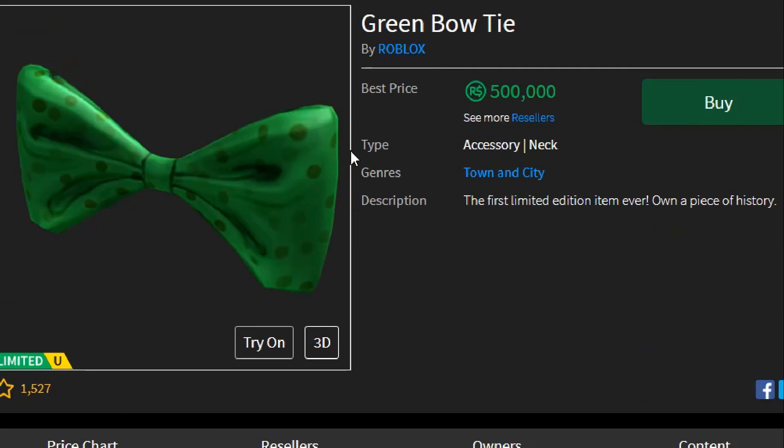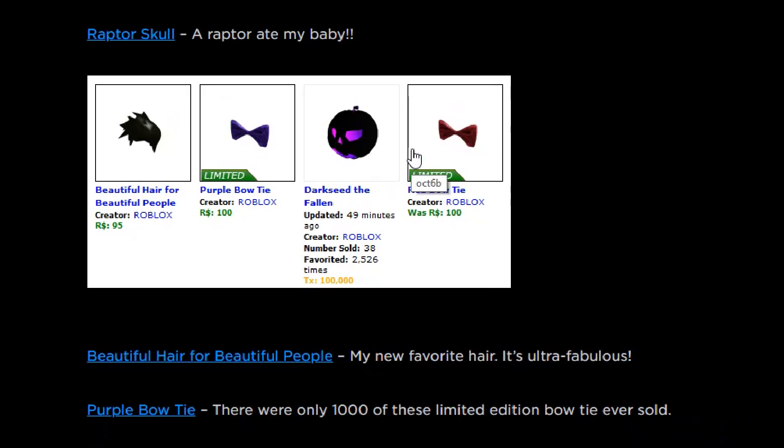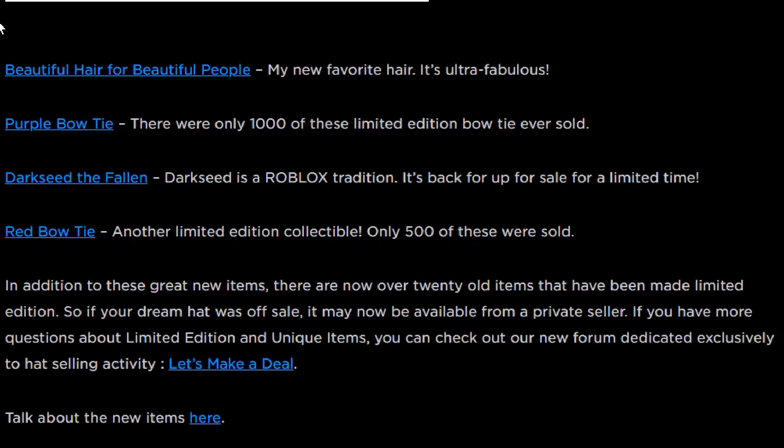Overall, it's pretty interesting they chose to make a series of bowties the first limiteds — the other ones are pretty cheap because they're more common. On the same day, they also released the Beautiful Hair for Beautiful People — the original, and the one I happened to forget in my top 10 beautiful hairs video. In addition, there are now over 20 old items that have been made limited edition. If your dream hat was off sale, it may now be available from a private seller. This is back when Roblox still had forums, and when Let's Make a Deal was actually for making a deal.